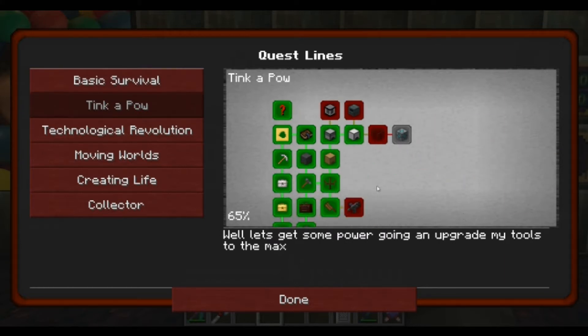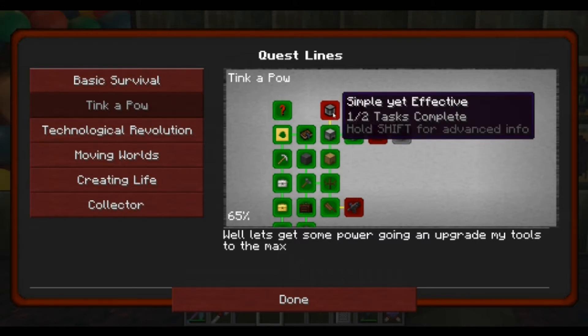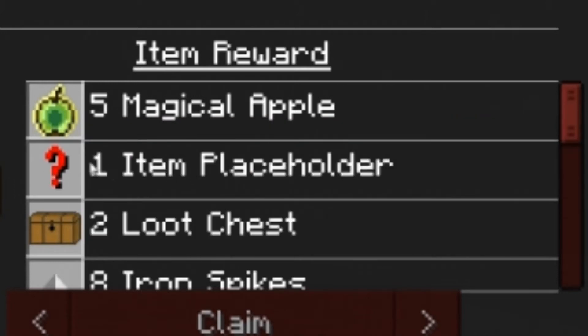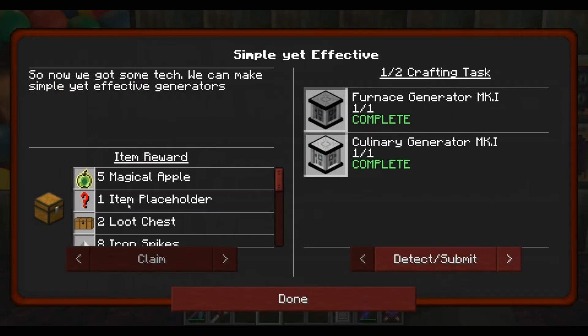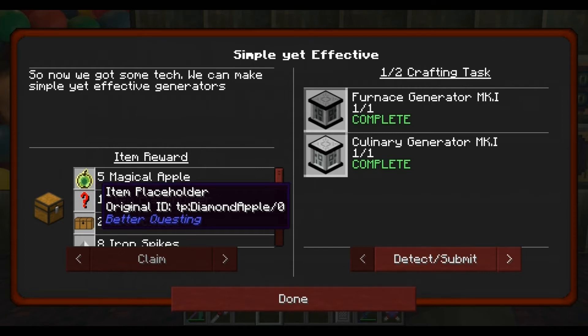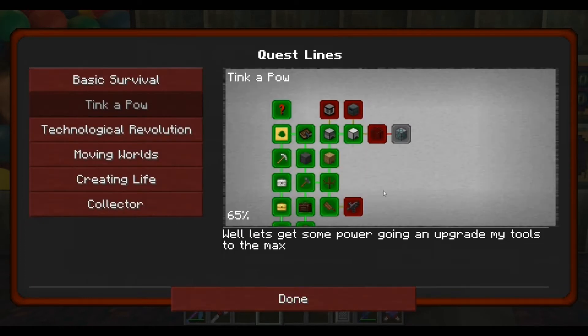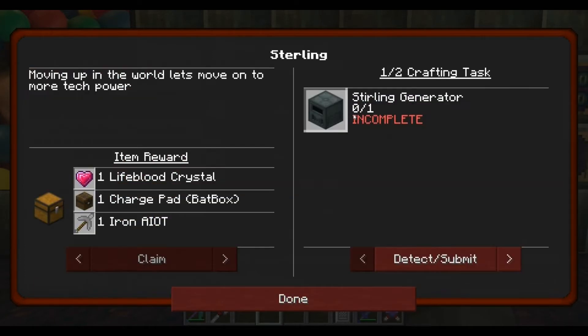Let's have a look at this one, starting at the top - simple yet effective generators. I'm not going to complete this task because of item placeholders telling me it's going to be updated soon and the quest reward is going to change, so we're not going to do that one just yet. Let's have a look at this sterling generator.